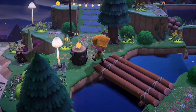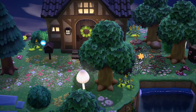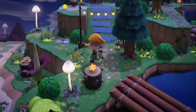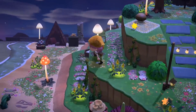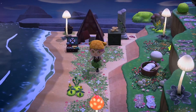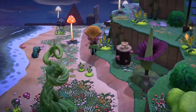Going up here, we reach into my own house, which I kept very simple — the same vibe all over. And you can go down here to see the other beach, which is just the tent and a couple of the vine items. Nothing too special.